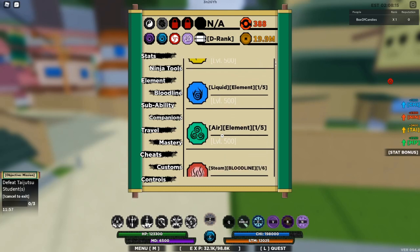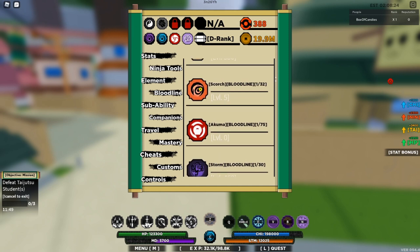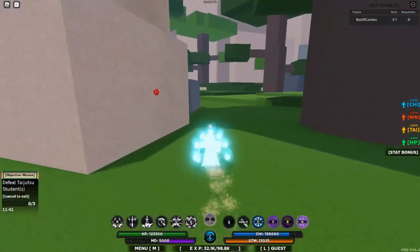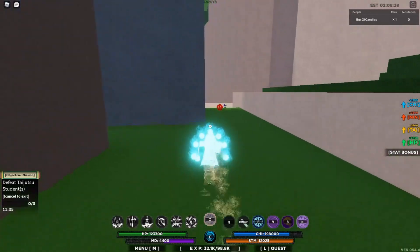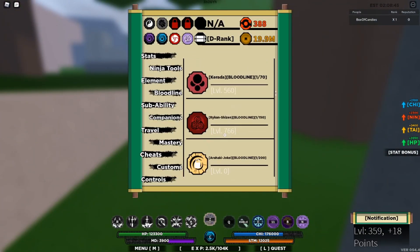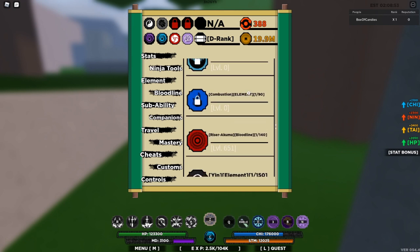On top of that, I also have — unless they fixed it — Scorch, which I apparently haven't leveled yet, when I'm almost 98% sure I have. So I think it glitched. Maybe it didn't and I'm just completely remembering wrong. But I have that, I guess, and Ashen Storm to level. I think those are the only other two I have. The rest that I have unlocked are fully finished.